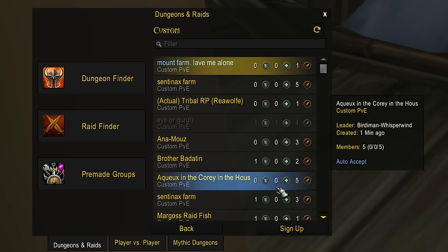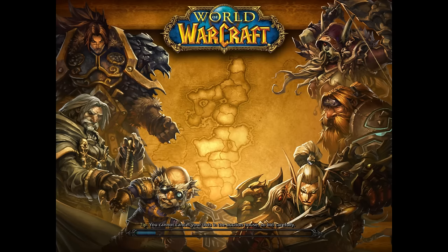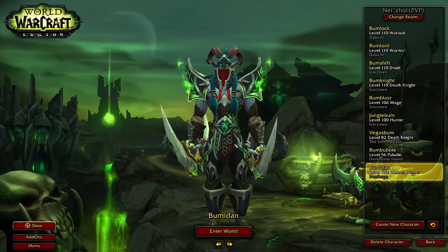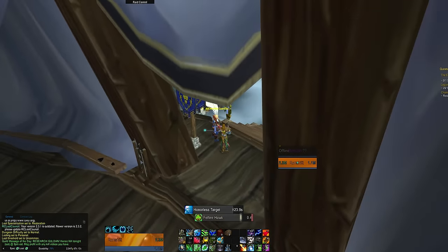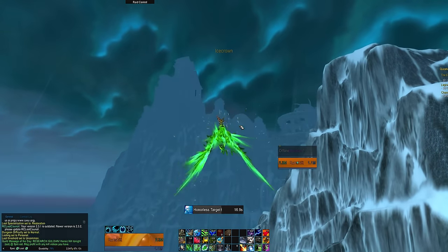If your mule and this character are in the same guild, it should show up right at the top in light blue. Send a request to join, then log off. Log back on to your mule, accept the request from your other character, then log off again. Log back on to your running character and you should see the invite to join the group. Once you're in the group, go ahead and head to the instance. I do prefer to make the group before I start heading there, just because you do have to wait for your character that's going to do the run to actually become the leader of the group.